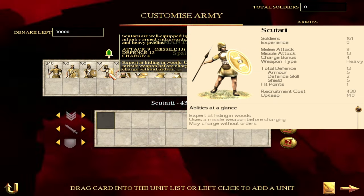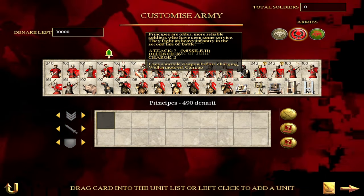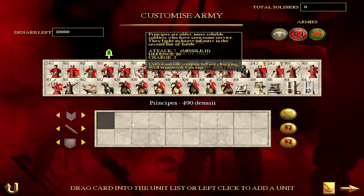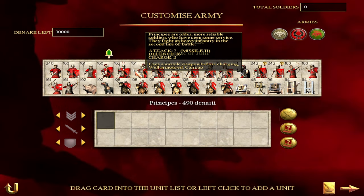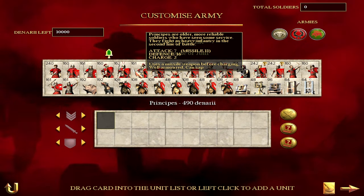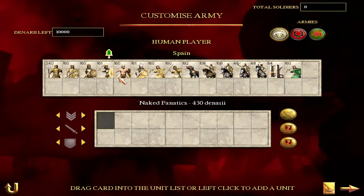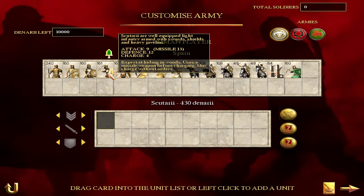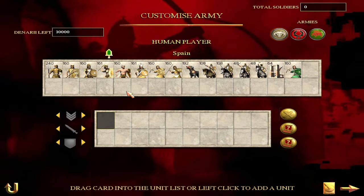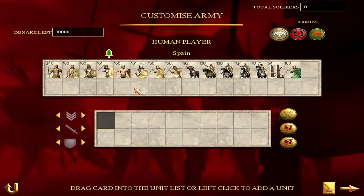Scutarii have higher attack, higher missile attack, and higher charge bonus than principes, though principes have much higher defense because Romans have the best armor in the game. On medium difficulty they're roughly equal to principes - a really good early game unit if you can get them early enough. They will struggle against post-Marian armies, so that's when you'll want to transition to heavier infantry and cavalry.